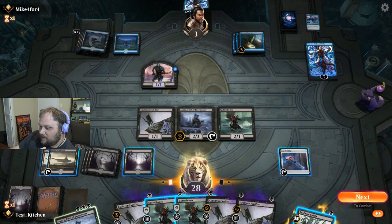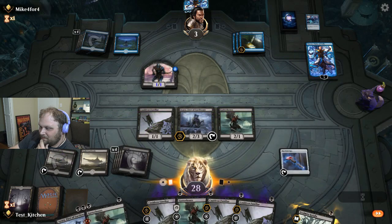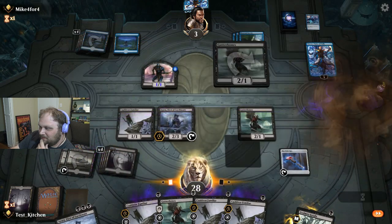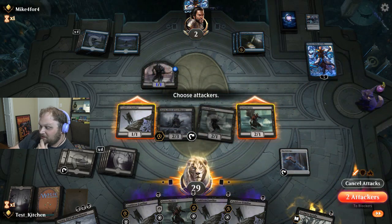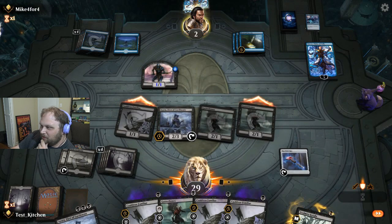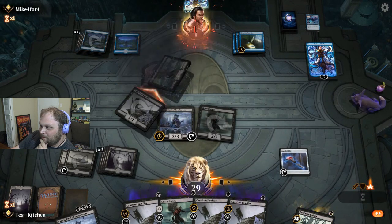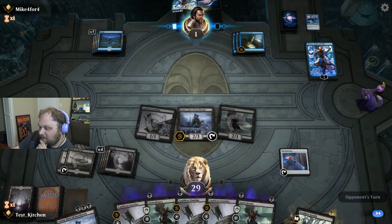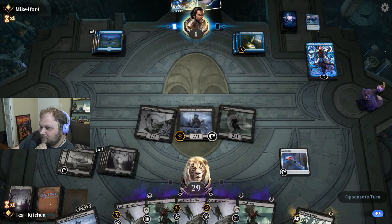They're at 3. At this point I can just Gutterbones, play it, and beat in on them. That should do it. I didn't expect to face mono blue mill. They're at 1 here, which means nearly any player in our deck kills them. But we've got to watch out - we got 22 cards left in our library. One food token would be amazing right now.